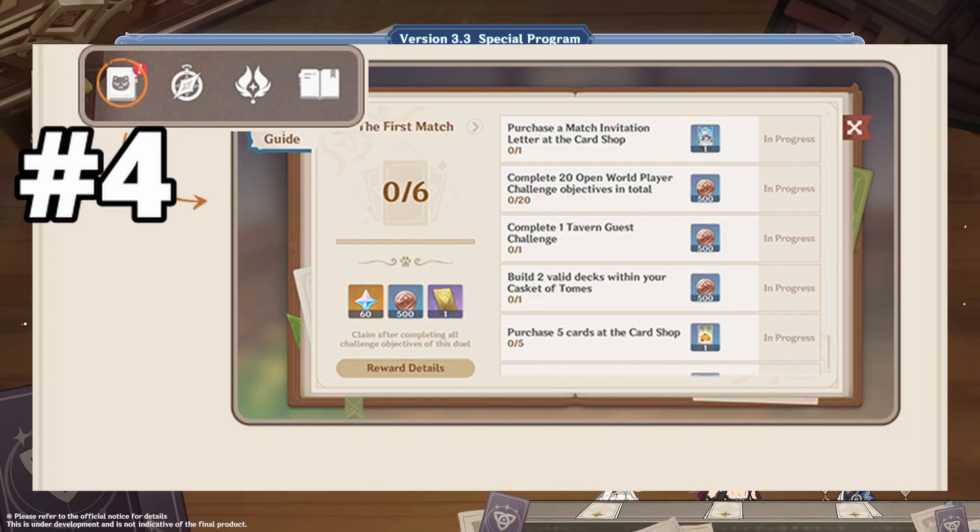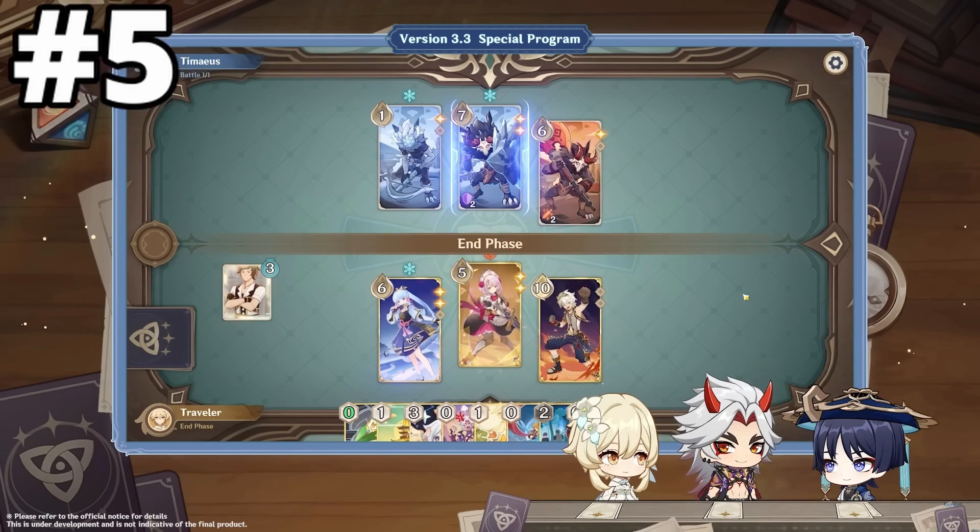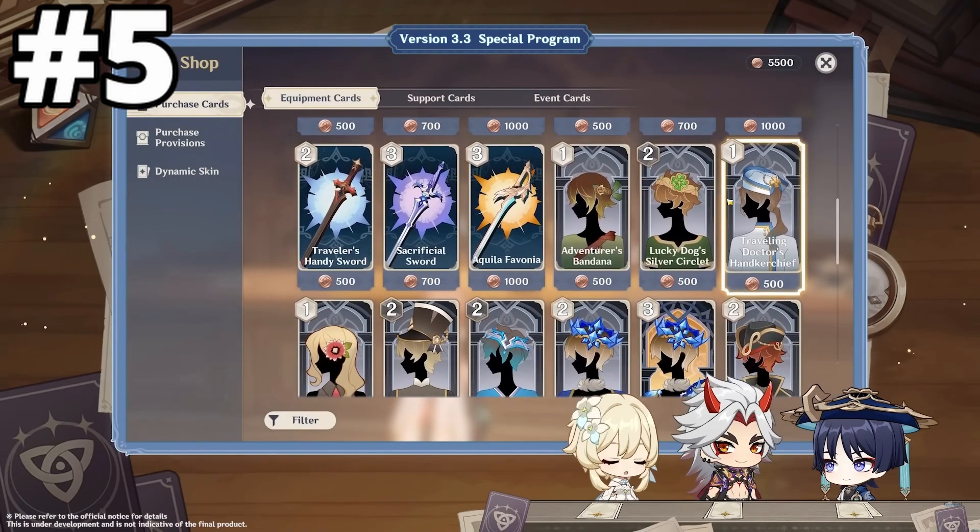You can also get cards and other rewards from the TCG Player Manual, which is like the adventure manual. This will get unlocked after you complete the tutorial quest of the TCG game.